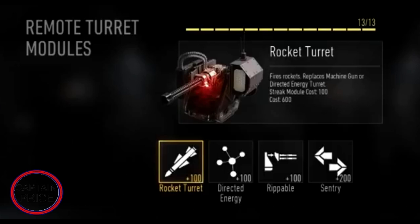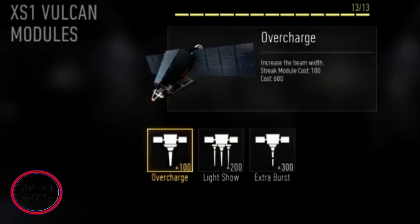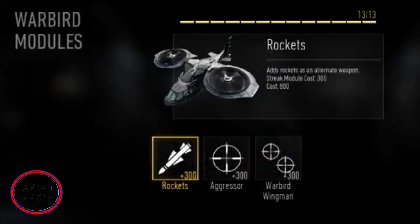Next up is the XS1 Vulcan, which costs about 600 points. You can upgrade the beam to make it more powerful or wider for 100 score points. The second upgrade adds rotating razors around the main beam so you can cover a lot more area. The third upgrade is extra duration that doubles your time with it for about 300 points, which will be very useful. There will probably be more attachments as well.